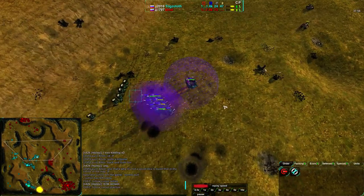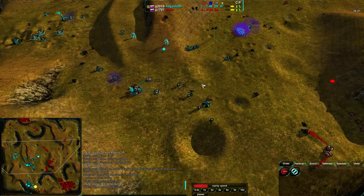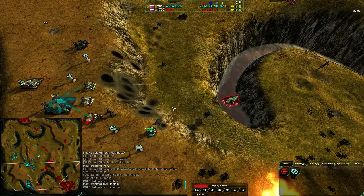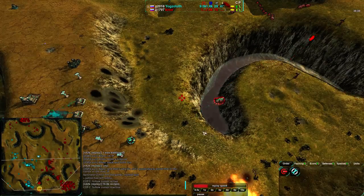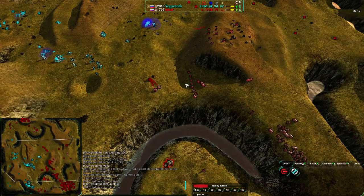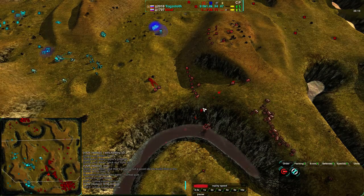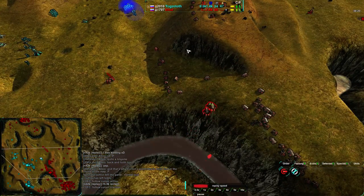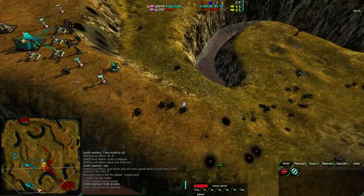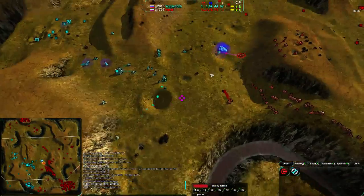K-Mar, why are you retreating? With 21 Levelers he could probably take this — admittedly he lost all his Black Dawns, which is unfortunate. Sending in Halberds — the Halberds got rid of the Felon. Now the Levelers need to move in. K-Mar has pretty good decision-making and a really keen sense of strategy, but his multitasking and attention to all the different parts of the map are not working out too well. Many times he's been able to time things really well but didn't follow through.